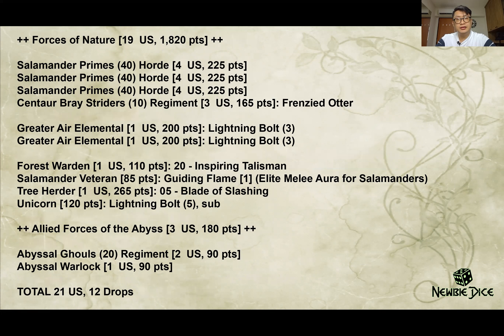Now let's look at Jeff's list. Straight up you'll see three hordes of salamander primes, and further down he has the salamander veteran with the Guiding Flame — I think he wants to abuse that melee aura for salamanders, which is quite points-efficient if they all get Elite. He also has centaur bray riders, two greater air elementals with lightning bolts, a forest warden with Inspiring, three herders with Blade of Slashing, and a unicorn with lightning bolt. He brought allies: a regiment of ghouls and one warlock.